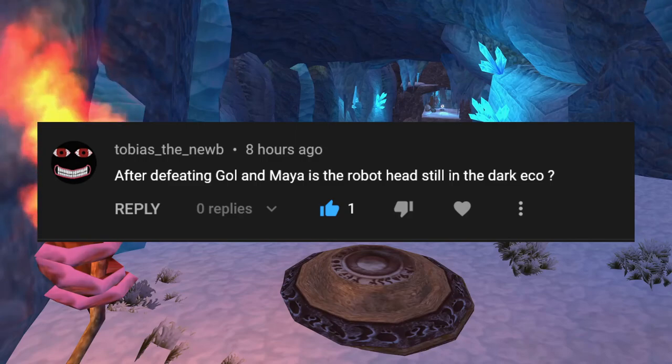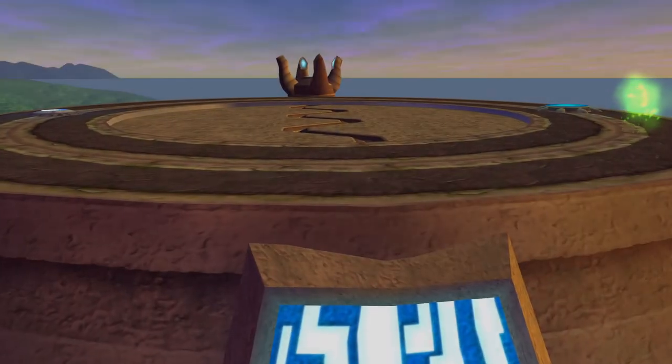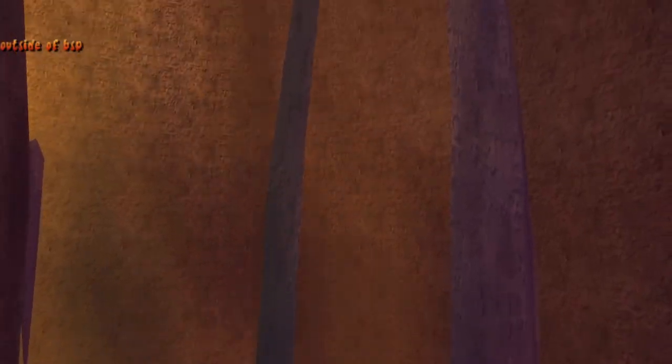After defeating Gaul and Maia, is the robot head still in the Dark Eco? After the credits are finished, we are able to go back and see that Gaul and Maia's robot head is not still in the Dark Eco. This confirms that Gaul and Maia were able to escape their fate with Dark Eco and will be making a return appearance in Jak 4.